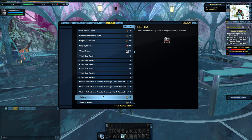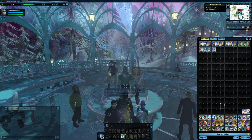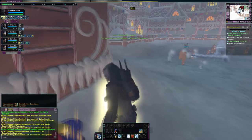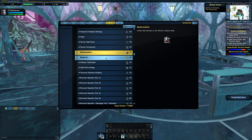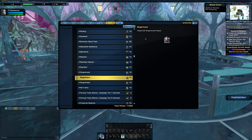Holiday Chef is unlocked by making every holiday food item with Neelix — there are 16 recipes in total. The rest of the accolades are tied to the Winter Invasion queue. Nibbler, Brought Enough for Everybody, and Sweet Tooth are unlocked by eating 10, 25, and 50 candies respectively. The final accolade in this tree rewards the title Sweet Toothed. Ginger Helper, Ginger Friend, and Ginger Buddy are awarded at 10, 25, and 50 Gingerbread Colonists Helped, with the final one awarding the title Ginger Bro.